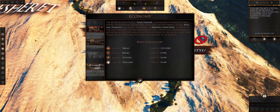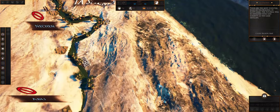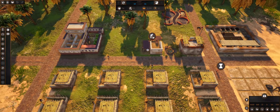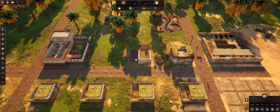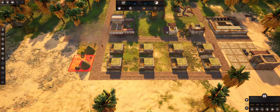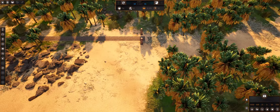I want to go back and look at our city. There we go - beautiful! We need more workers. I'll create more houses over here. Hopefully more people migrate over here.